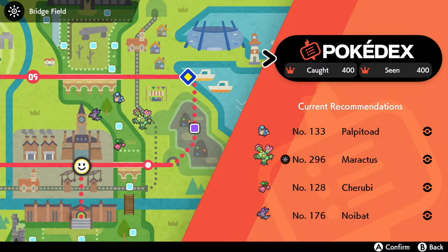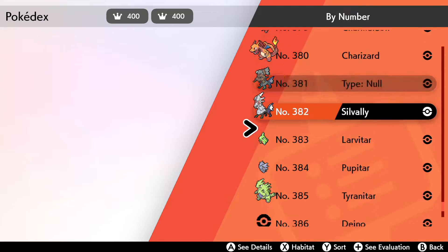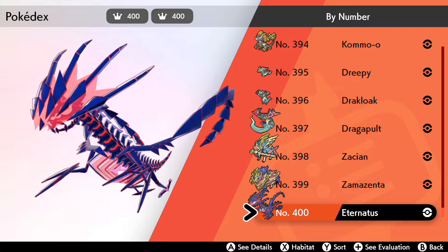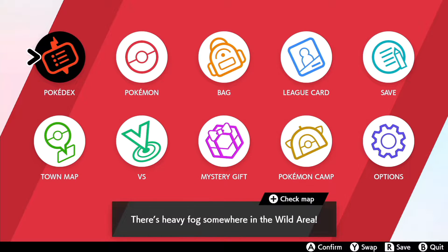Finish your Pokédex to get the Shiny Charm, which increases the odds of encountering a shiny Pokémon. We currently don't know if the Shiny Charm will work in Isle of Armor or if you first need to finish the Isle of Armor Pokédex, but in any case it doesn't hurt to be prepared.